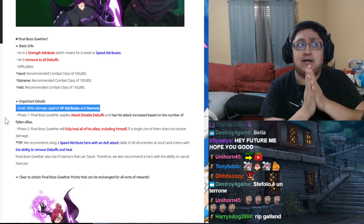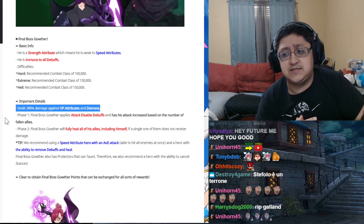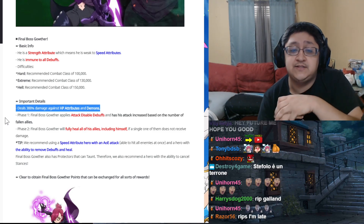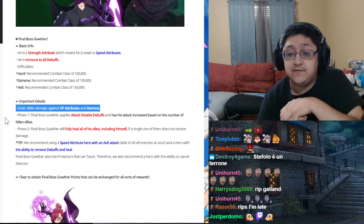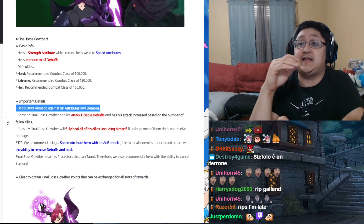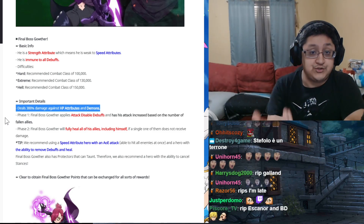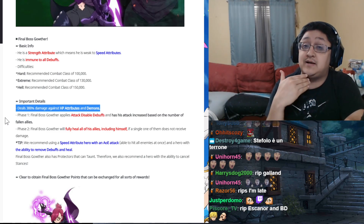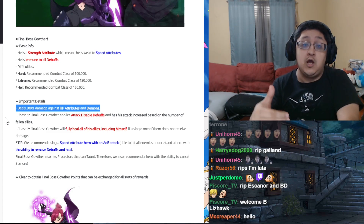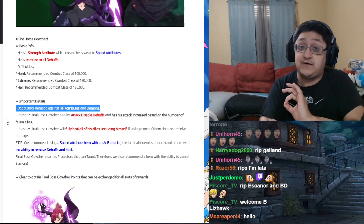You can kill them and it is a lot easier than you would think. The attack disable does not happen every single turn — I believe it happens every other turn — and he also does skill derank which is very annoying. Phase two: Final Boss Gother is going to fully heal his allies including himself if a single one of them does not receive damage. So you have to use an area of effect attack that hits every single unit on the enemy team — it has to actually hit them, not just passive — and then the boss will not regen. If you don't use an AoE card on that turn, the boss will fully regen, going from say 20% HP all the way back to 100%.